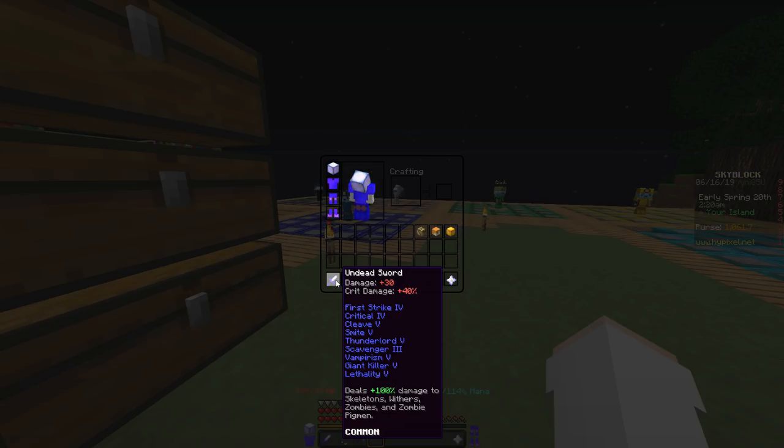With Thunderlord 5, after three hits it strikes the target with lightning that does 50% of the damage you do. The next enchant is Lethality 5 — this one basically lowers your target's armor by 5% with each hit. It lasts 8 seconds and can stack up to 5.